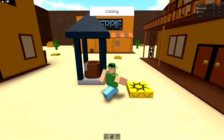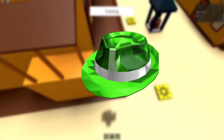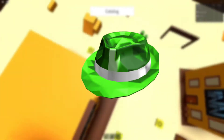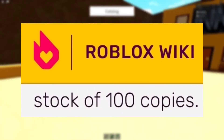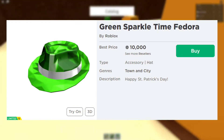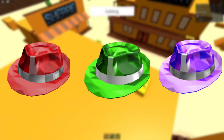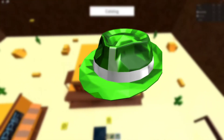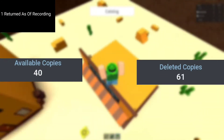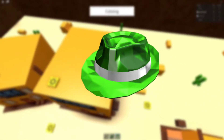Green Sparkle Time Fedora was published on March 17th, 2012, made in celebration of St. Patrick's Day. Green Sparkle Time Fedora had a limited stock of 100 copies and could be purchased for 10,000 Robux, following the same trend as the Red and Purple Sparkle Time Fedoras. Green Sparkle Time Fedora only has 39 available copies remaining of the original 100, meaning 61% of Green Sparkle Time Fedoras have been lost.